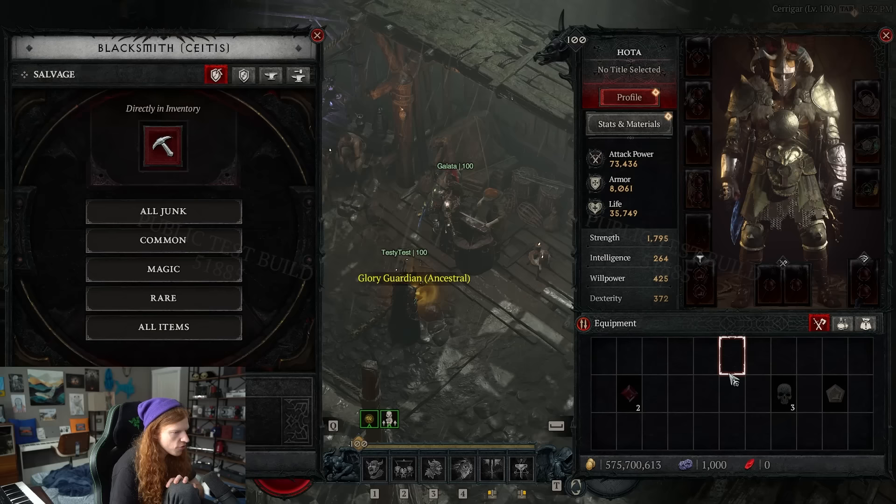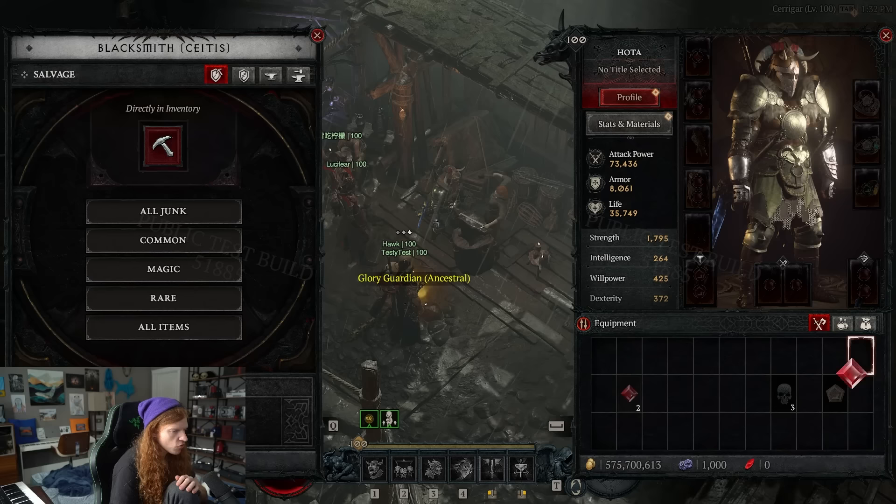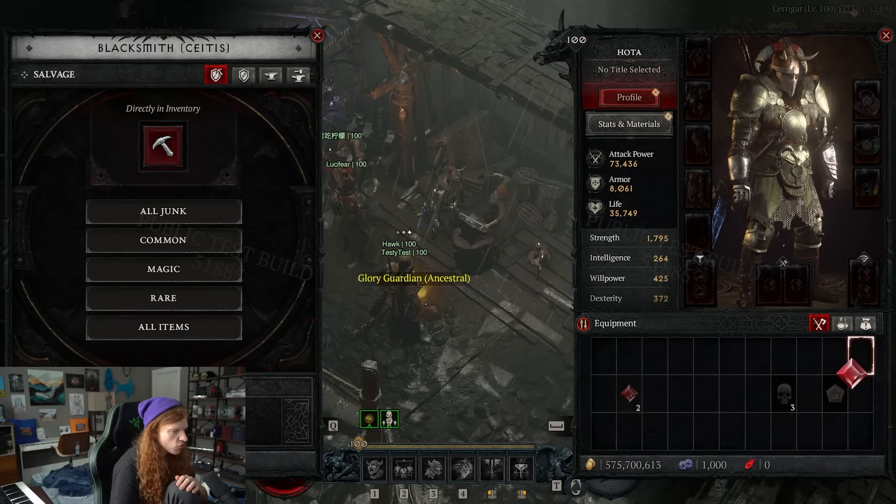The density is definitely up. One caution: I used 'salvage all items' thinking it would only do rares, but it actually salvages all legendaries including my masterworked items. If that carries over to the normal realm, be careful.